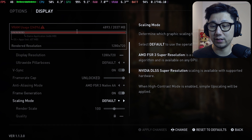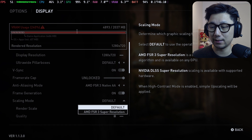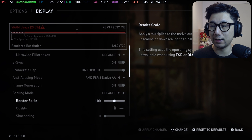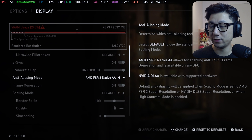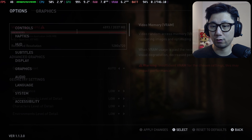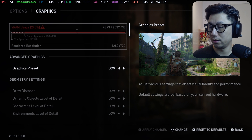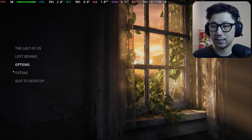I'm going to toggle frame generation on — I want to test it out. You've also got scaling mode; I'll try that out later. That's the super resolution option. We'll try the native AA first. For graphics, I'm going to set the graphic preset to low. Let's start the game.